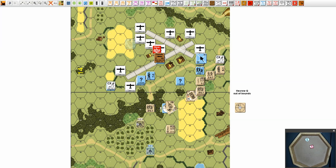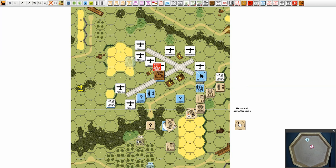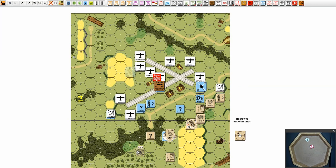And close combat — we might have concealment gains. We have concealment gains on this guy, and that is automatic because nobody has line of sight to him and he is in concealment terrain. So that's it for the British Turn 2 — next up is Axis Play Turn 2. I hope I will see you then.